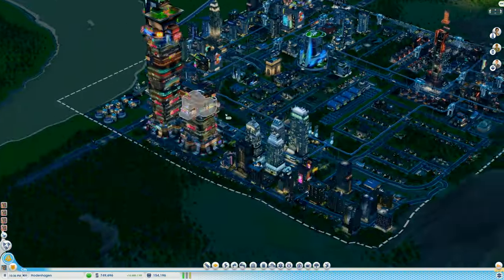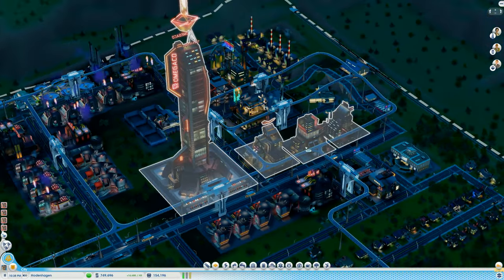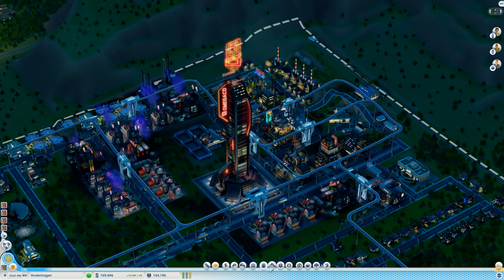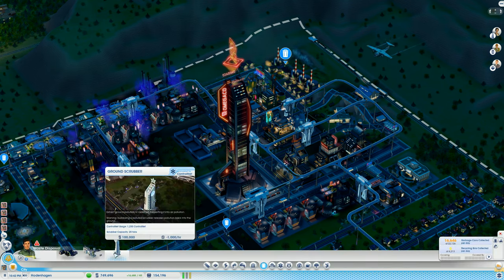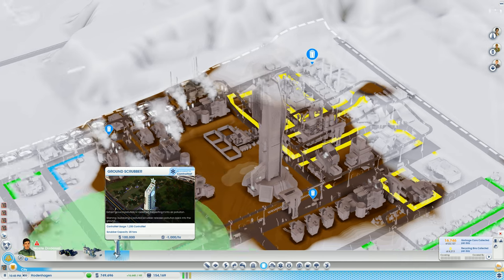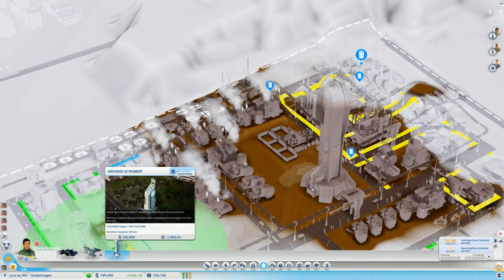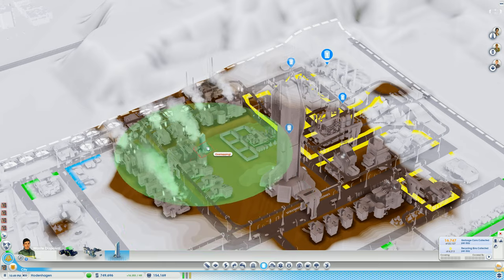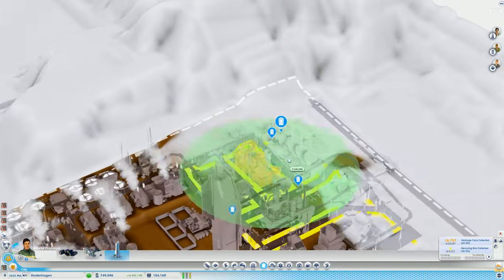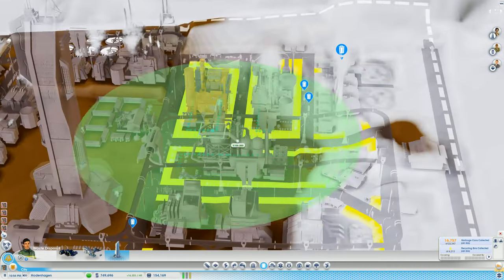It might reduce accidents, deaths, or sicknesses. Where would I find those things though? Under waste disposal - ground scrubber, yes. That is the amount of ground pollution it gets - 20 tons. I have no idea how much that is, like really no idea how much 20 tons makes.